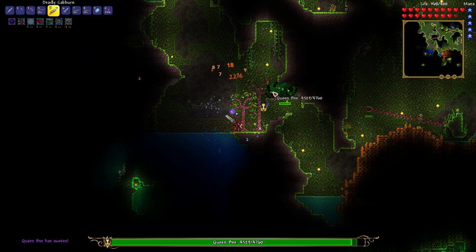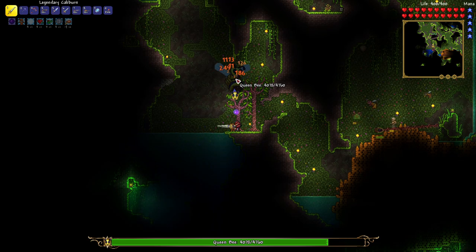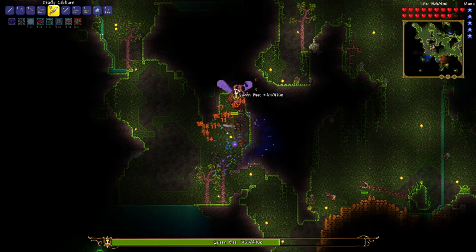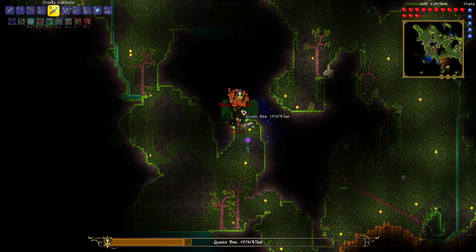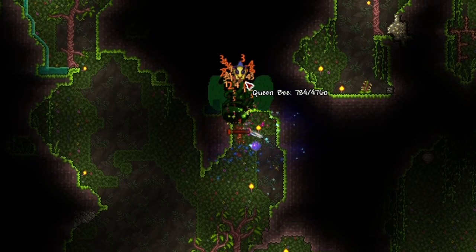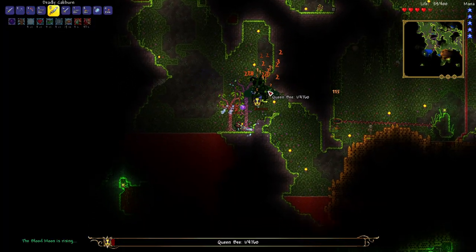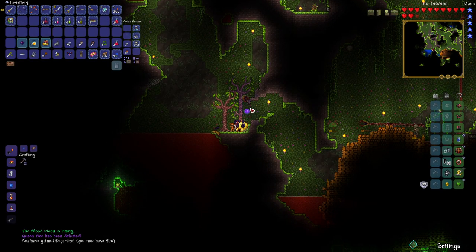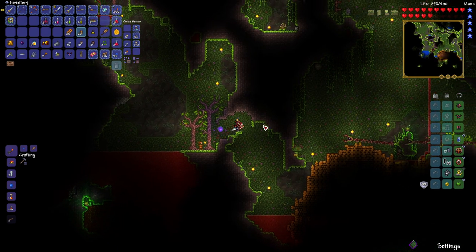That's exactly what I thought was going to happen — the queen is triggered. Let's just buff up and get about this business. Look at that damage! There goes the queen bee — goodbye! Oh my god, she almost killed me — slow down, slow down. That was a blood moon! We defeated her in five seconds flat. These Caliburn swords are powerful. We defeated her, blood moon is rising.